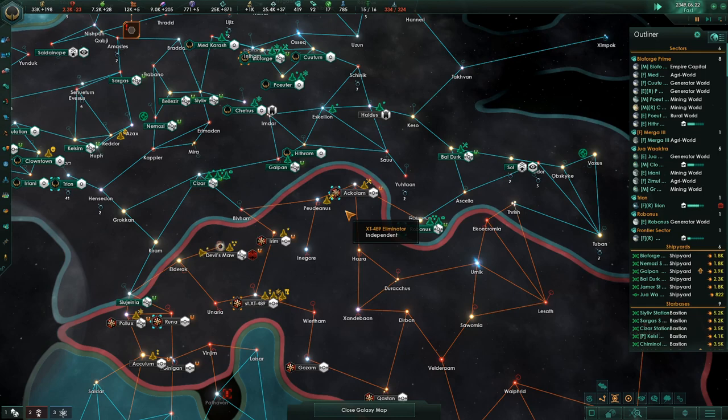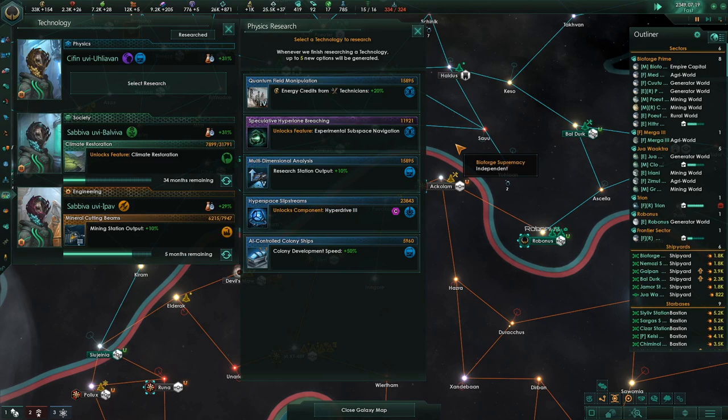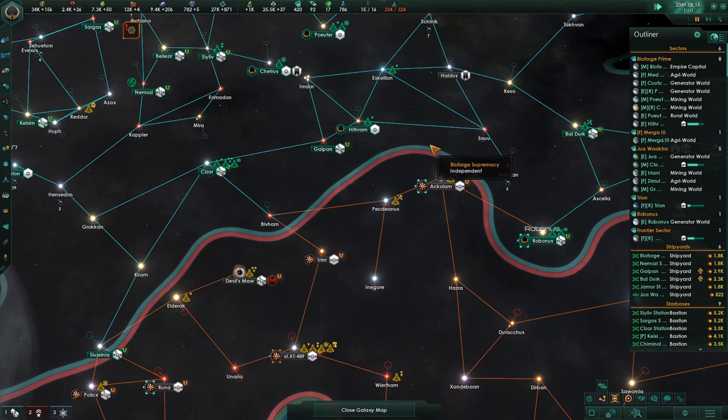This guy's huge fleet here — the Cohex Machine Fleet. We can take him out. Energy credits and research station output, colony development speed. I'm going to get that just to take it off the board, because it doesn't take a long time to research it.